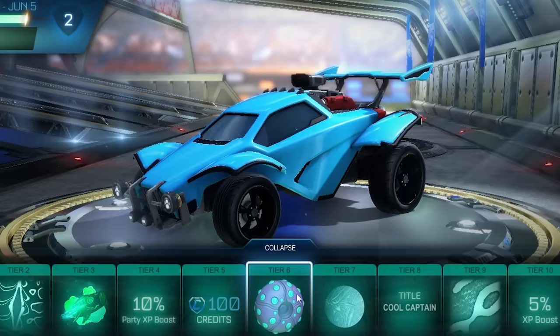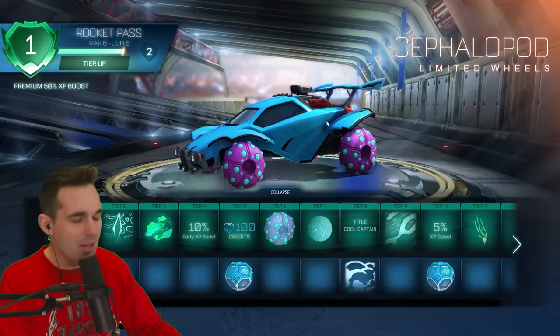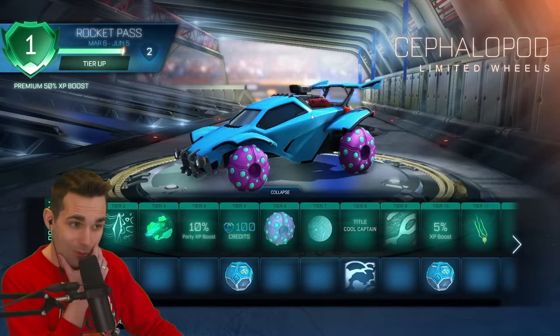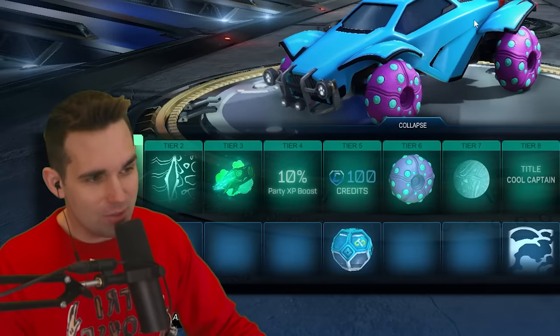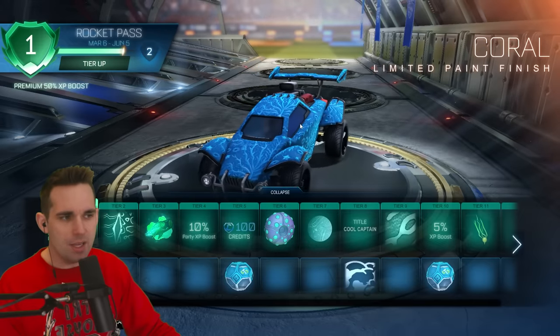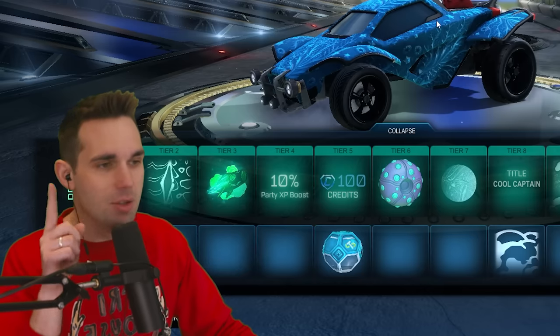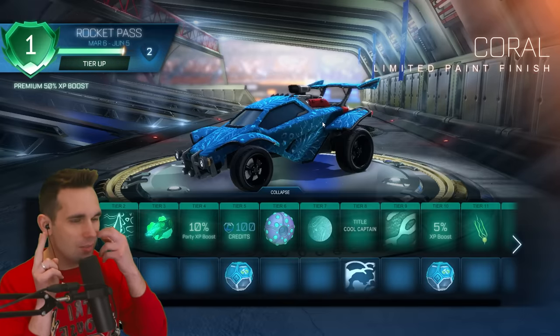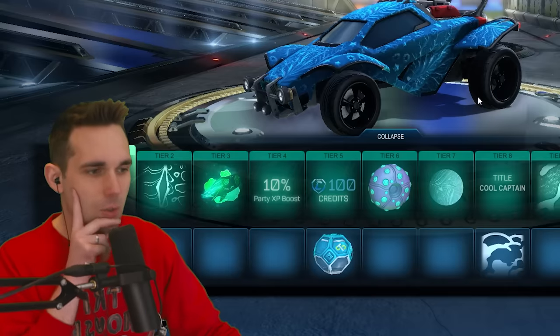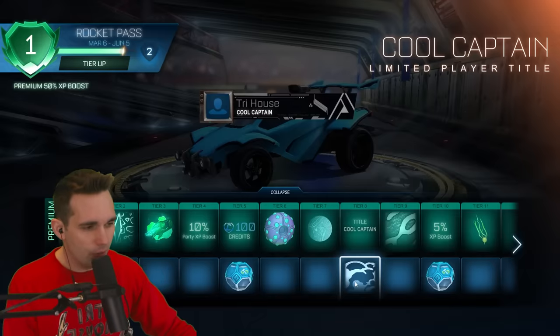I'm gonna pass on Colorful Koi. Tier 6 we get the Cephalopod wheels — don't use these. I'm particular about wheels and these don't even have a tread; they're not a wheel. Tier 7 we got the Coral paint finish, which right here is gonna be my favorite item so far. This paint finish looks like a decal by itself — always a W. I could imagine this on something like a Gale Fire, a real sweaty Octane decal. Next here we got Cool Captain, not bad.